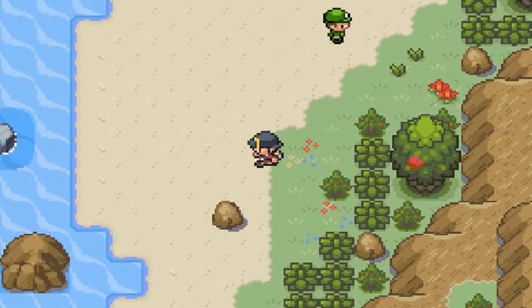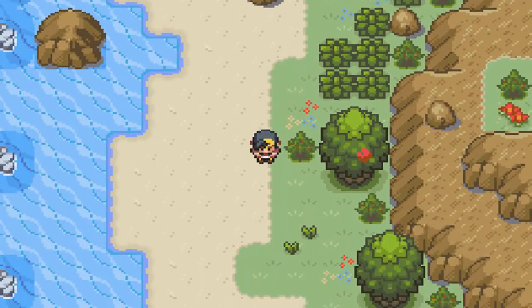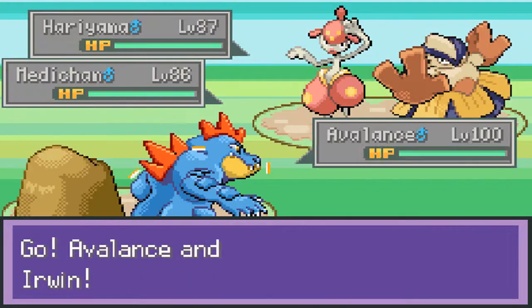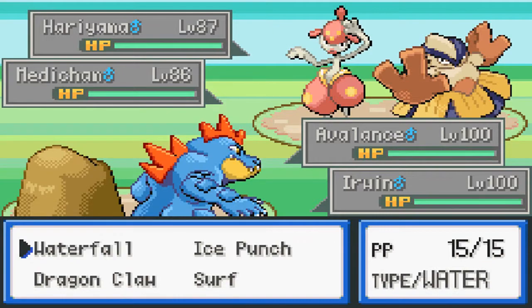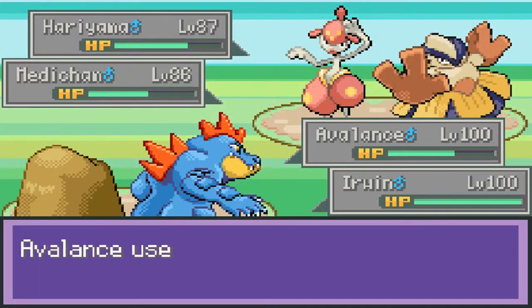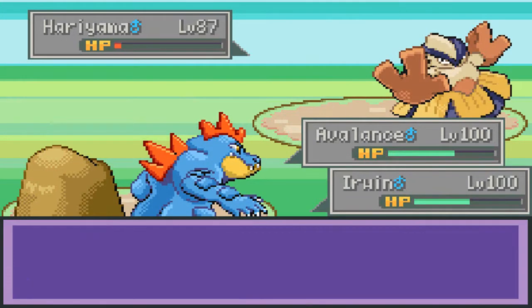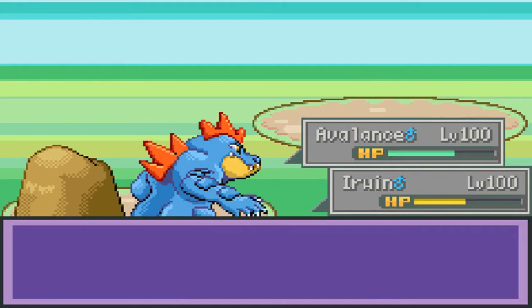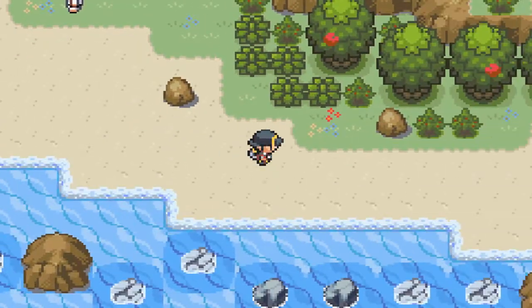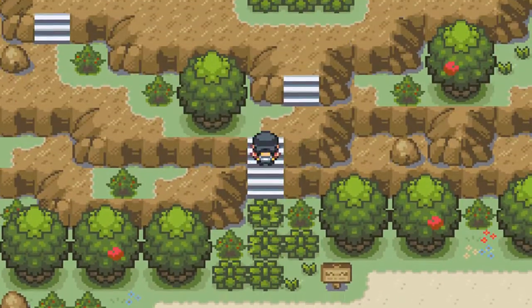Why couldn't we just recharge the battery by running around, like the VS Seeker? I don't know. God dang it, I really don't want to battle these guys but — earthquake, reversal, earthquake — eat this! God damn, I hate all these trainers now. Erwin has lost a lot of HP, so much for me avoiding trainers.